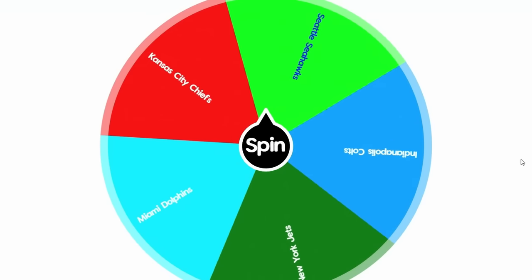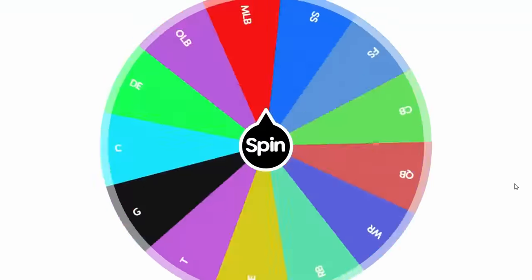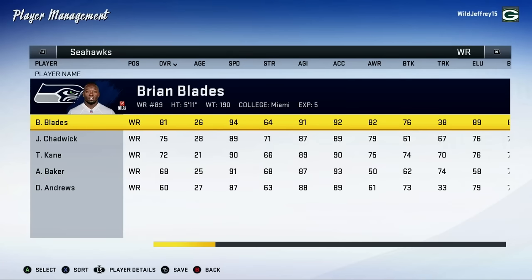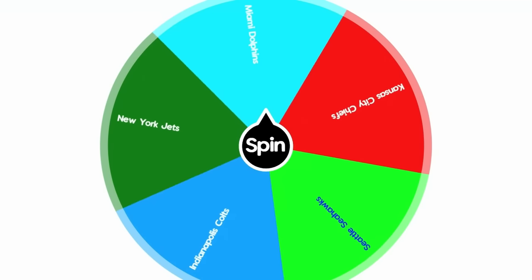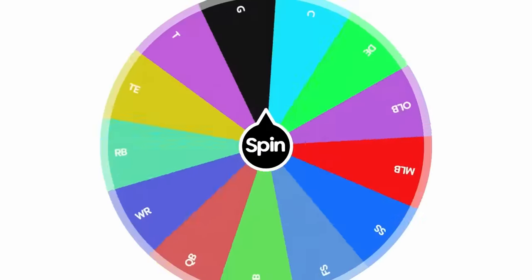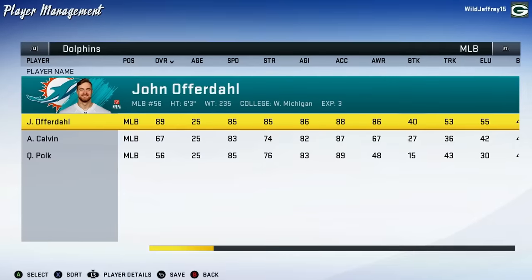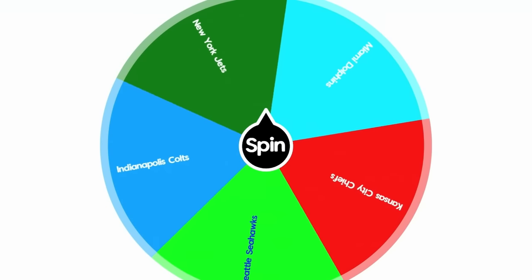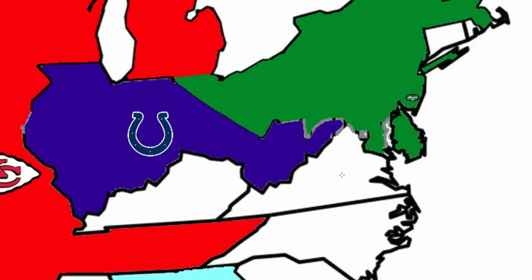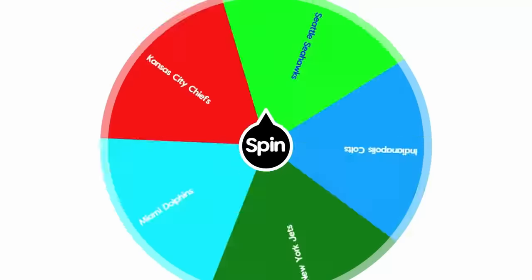The Seattle Seahawks claim Idaho and upgrade their wide receiver — Brian Blades improves to an 81. The Dolphins grab Alabama and upgrade their middle linebacker to an 89. The Jets claim Virginia and improve Mark Boyer to a 73 overall. Back-to-back Jets turns — they then claim North Carolina and upgrade their running back, Blair Thomas, to a 75.